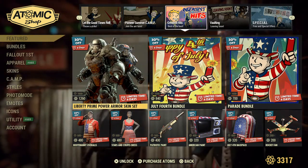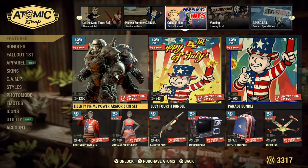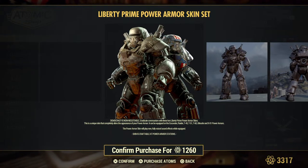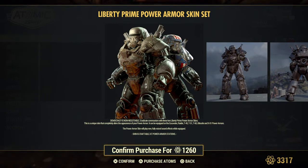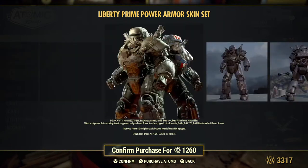We have big celebrations for the Fourth of July, and of course we have sales for related items. Liberty Prime power armor skin set — these are all one-week sales, so you have until next Monday to grab these. The description says: 'Democracy is non-negotiable. Eradicate communism with these two Liberty Prime power armor skins.' It is for the Excavator, T45, T51, T60, Ultracite, and X01 — so none of the new power armor frames, just those older ones. This one comes with sound effects — I do remember them screaming something very impressive, but I don't know what the words are. We don't have this set.